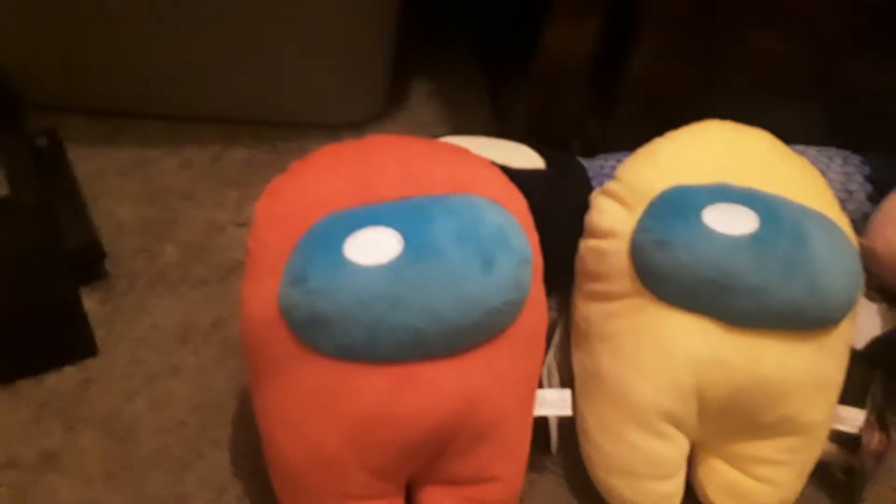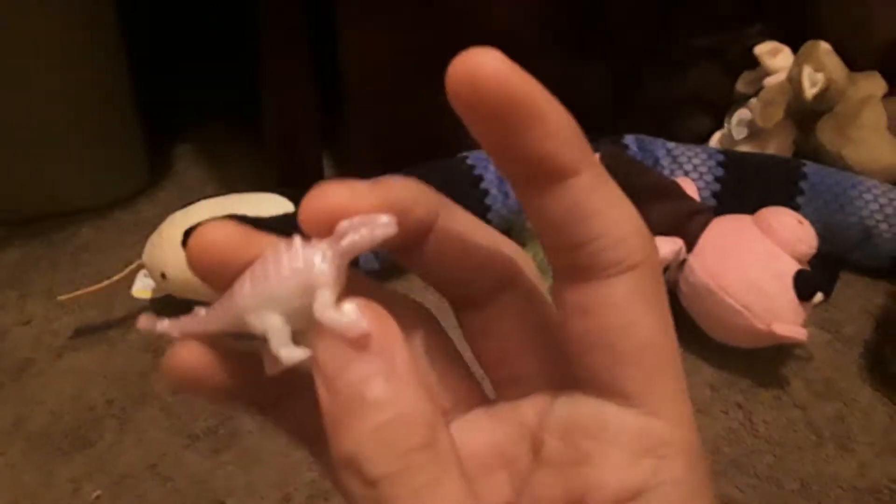First is a red Among Us crewmate — he's got a backpack. He's got a green one and a blue one you probably saw on my brush challenge channel. And we also have a second one. We also have this tiny dinosaur — an Ankylosaurus, with a spiked tail.